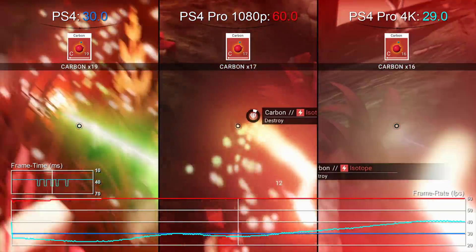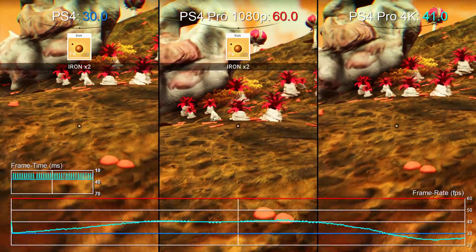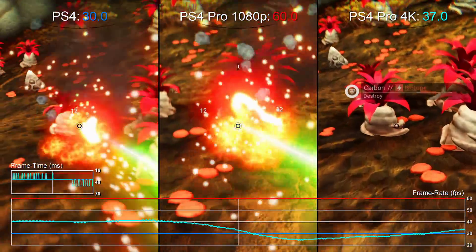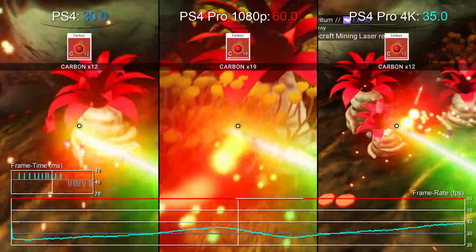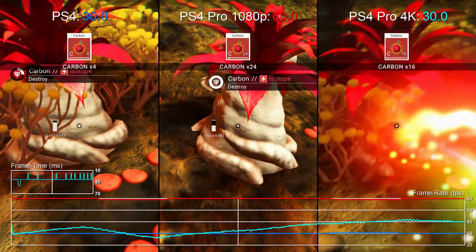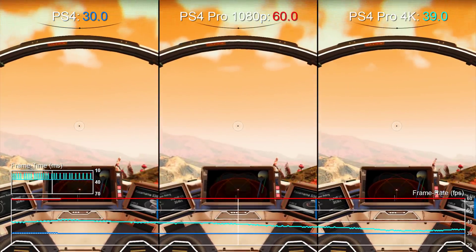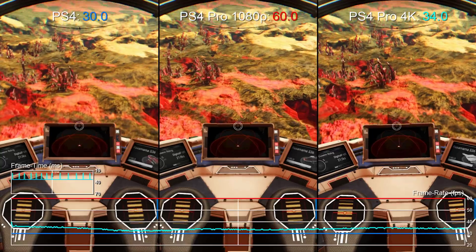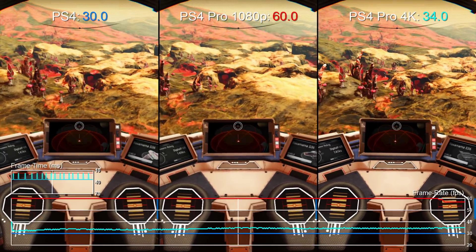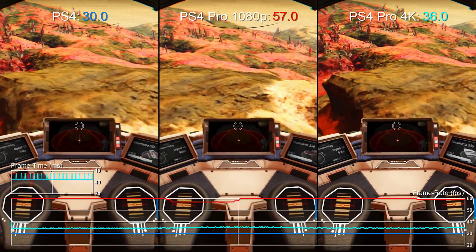This isn't a problem at all for the standard PS4, and at the same stress point a PS4 Pro running at 1080p only drops briefly to 57fps. The silver lining is that for those hoping to play on regular full HDTVs, this patch is giving you an almost flawless 60fps experience. There are a few hiccups for the 1080p crowd — the usual bottleneck while streaming terrain quickly in the aircraft — but it's an exception to the rule.